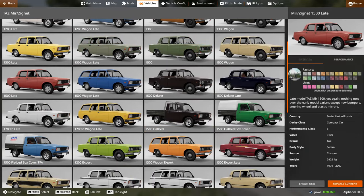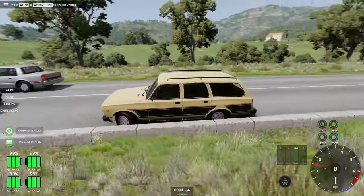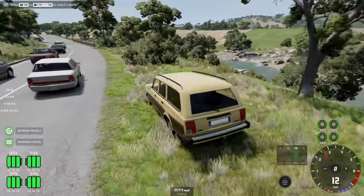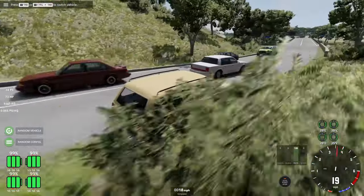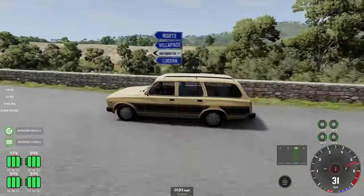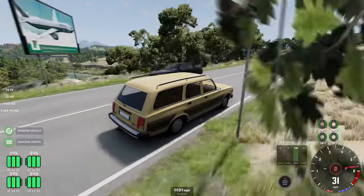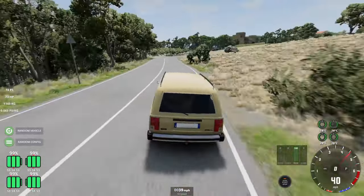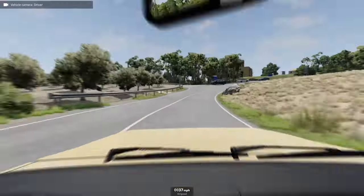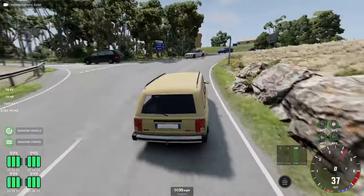These export models also have stuff like this wagon version, which I think is somehow even one step better than the saloon. Look at it - it is beige, it is wonderful and beige, and it has two-tone. It also has something you would not expect, which is why I just tried to shift up and could not: an automatic gearbox - the Tasmatic. This is so cool!